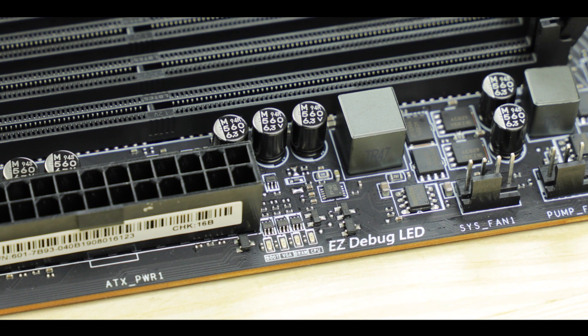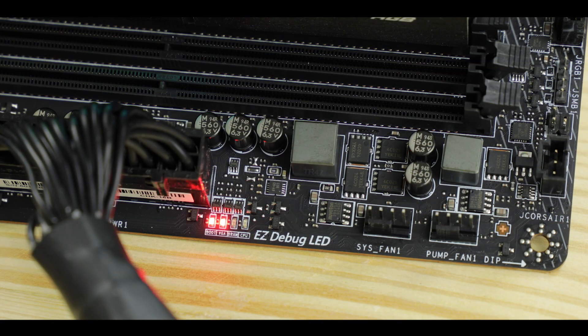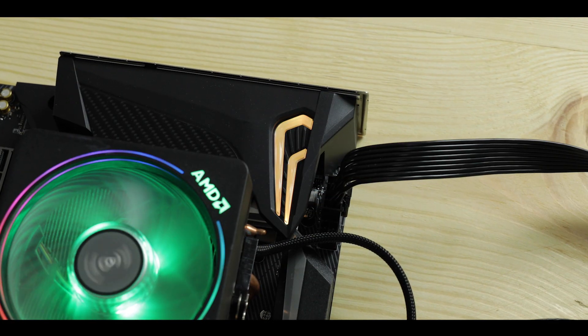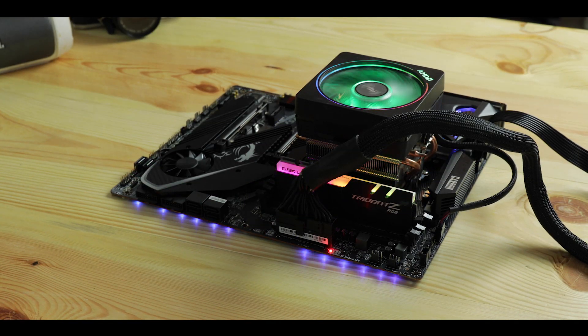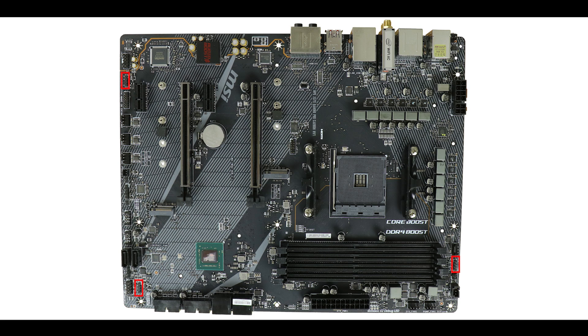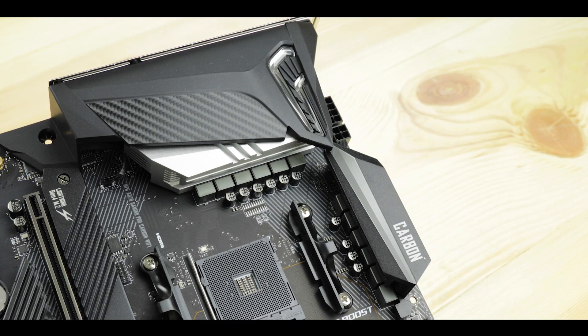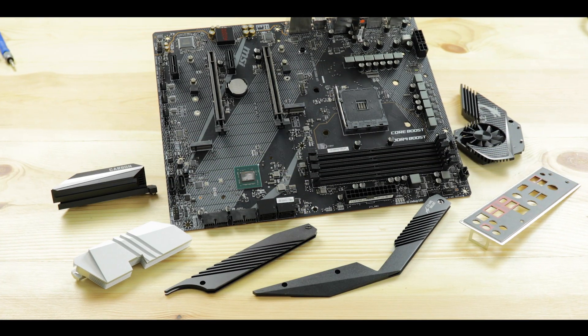Luckily there are some troubleshooting features such as an easy debugger, which I find valuable in a PCIe 4.0 environment. And of course this wouldn't be a gaming motherboard without RGB — we have two RGB strips, one hidden under the top cover and one under the PCB, plus three RGB connectors for export including one addressable.